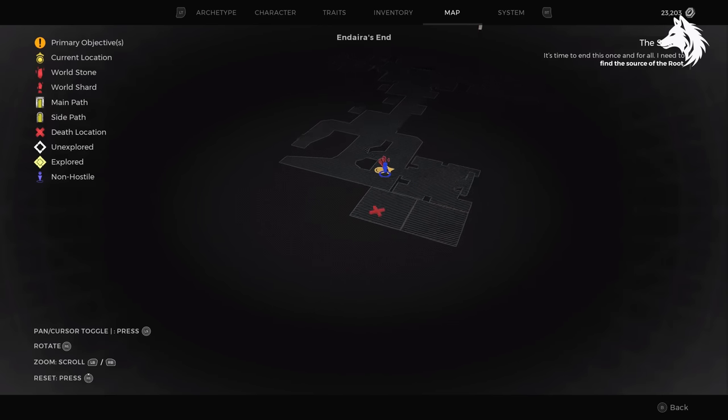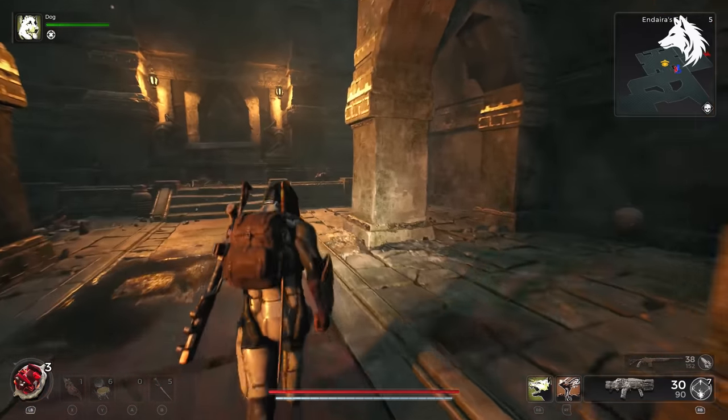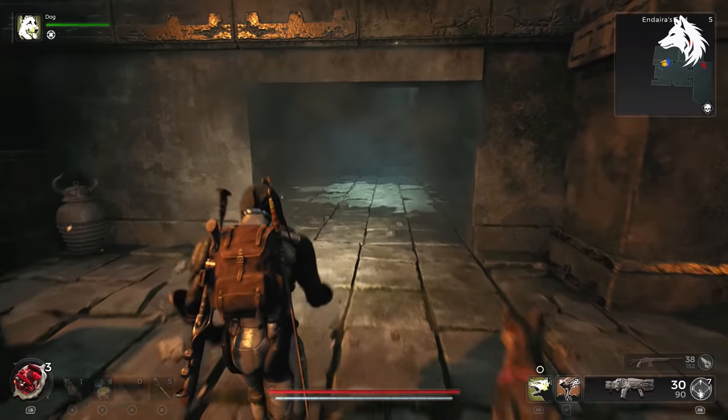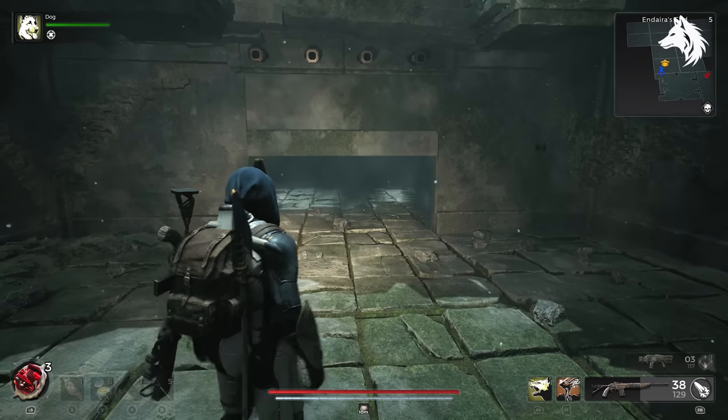The Kral Axe is located in Endira's End in Yaesha. At the very end next to the crystal is a secret room with the axe inside of it. You will have to go through all of these different chambers in order to reach it — it's not in the same place for everyone so just check them all.